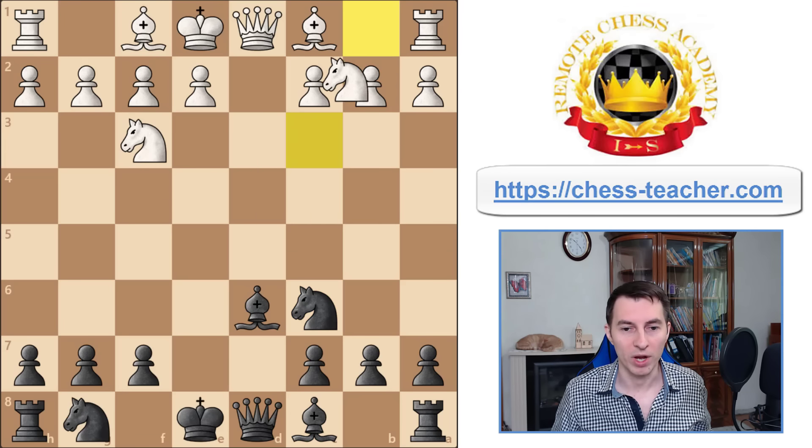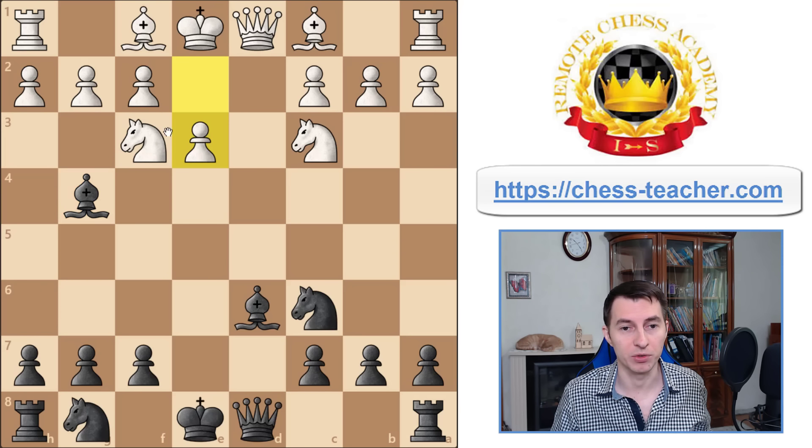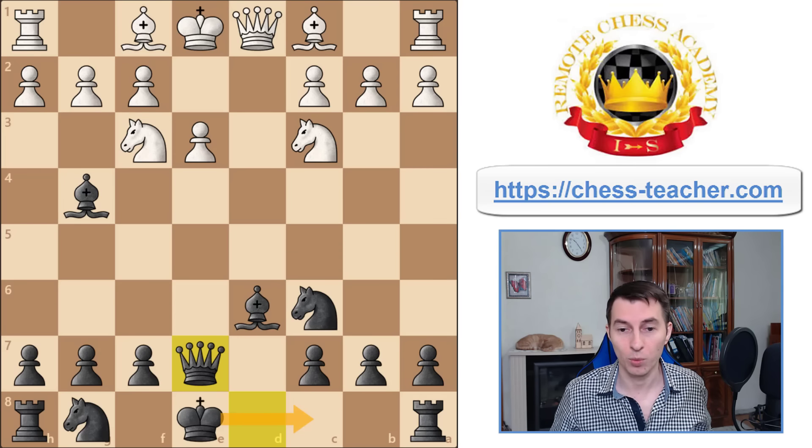Now white goes knight c3. We continue with development of our queenside pieces: we play bishop g4, putting the bishop to an active position where it starts putting pressure along this diagonal. White will usually respond with pawn e3, trying to support their knight. You continue with the same plan — developing your queenside pieces — so you play queen to e7. In the next move, you are ready to castle queenside.